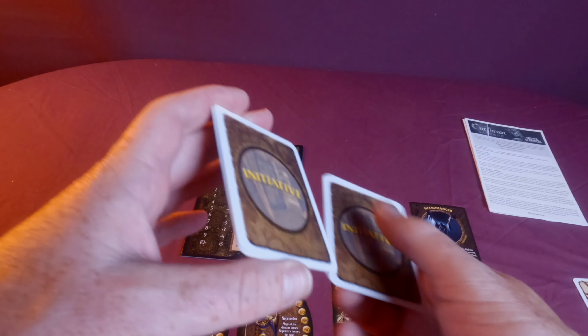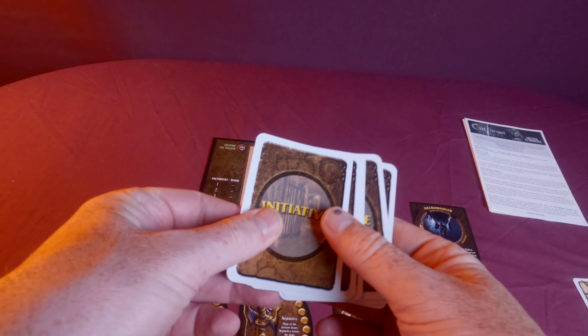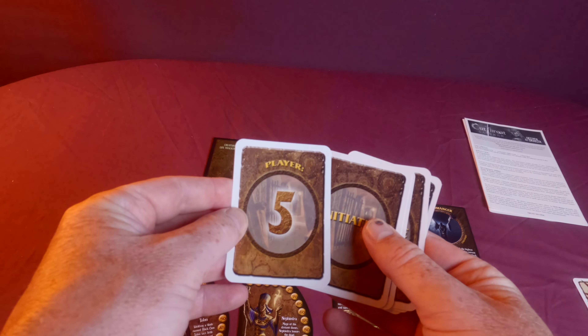The next thing we don't like is the initiative system, which is completely and utterly unfair. Randomly drawing an initiative card each turn means one, two, or three monsters in succession can target player number two, and if you're unlucky enough to draw number two repeatedly, you are stuffed. It's like being continually picked last in the playground. There's no way around it — those initiative cards are a real problem.